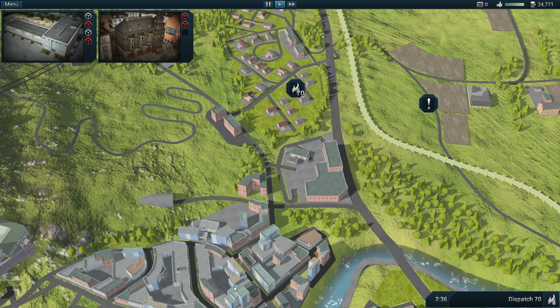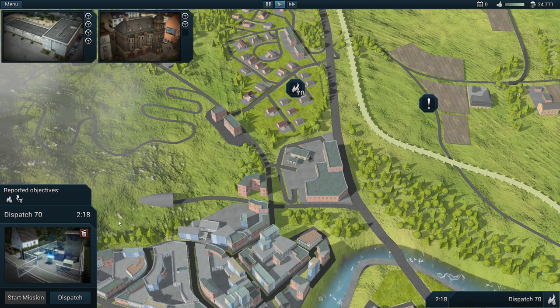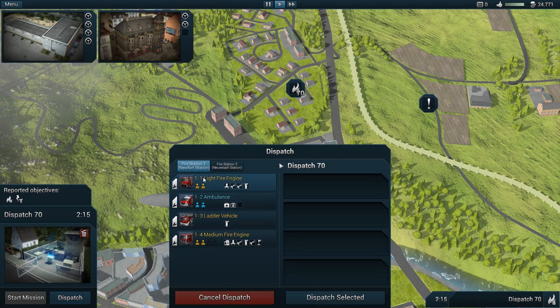Welcome back to our Rescue 2: Everyday Heroes let's play campaign. Last episode we dealt with some pretty big fires. This episode we got dispatch number 70 to deal with, and it looks like an electrical type fire.